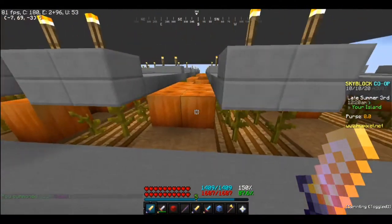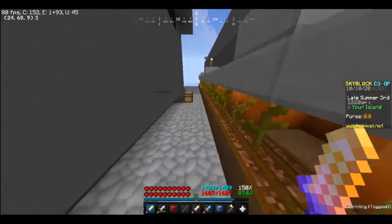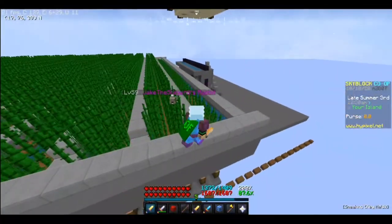What I would suggest is having a decent sized pumpkin farm — much larger than mine — farming that for XP, getting to a decent level, and then farming sugarcane for alchemy XP as well, unless you want to spend money on alchemy.